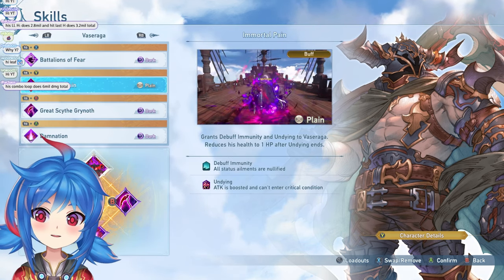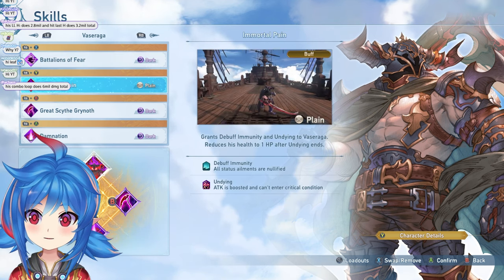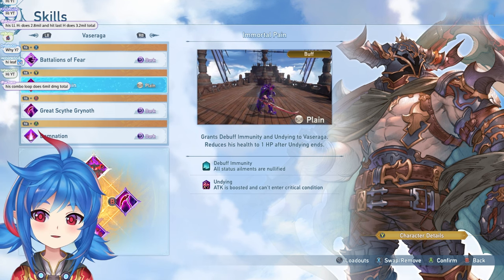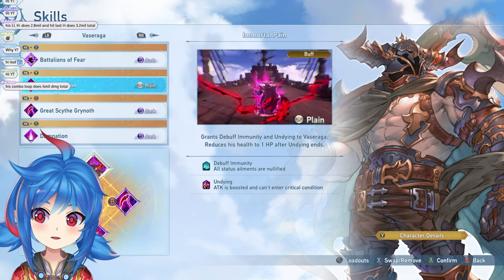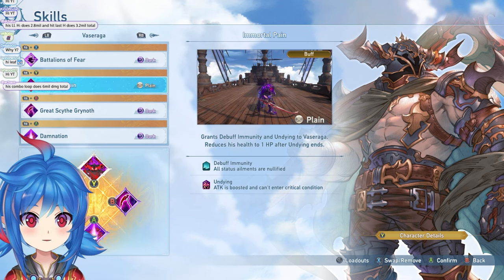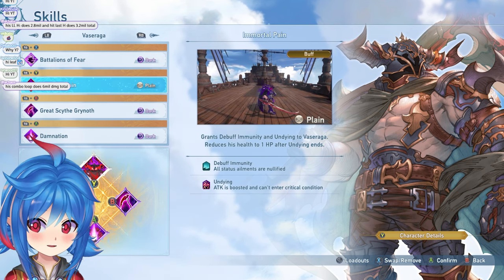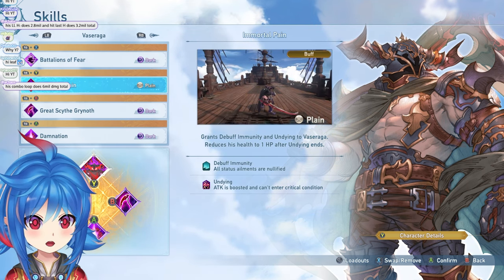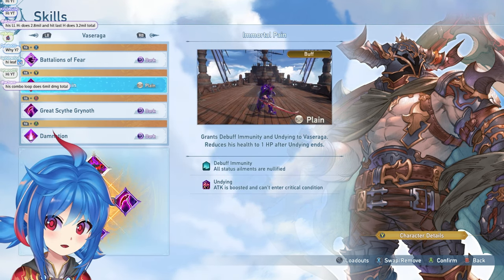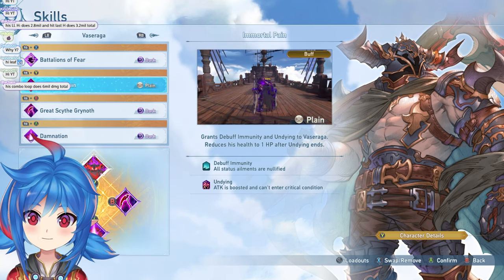His bread and butter ability — his special thing — is Immortal Pain. You definitely want these three abilities. Immortal Pain gives you debuff immunity for the duration and also gives you Undying, so you have an attack boost and cannot die. You cannot enter critical condition. This is the one ability that truly means it. There are a lot of other abilities that claim you're invincible during them, but you're not. With this ability, you actually are undying. You can actually tank things like the Beth from Proto Muhammad — a lot of insta-kills you can just tank with this ability. It's that strong.